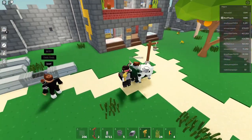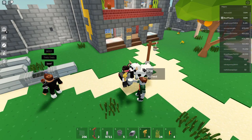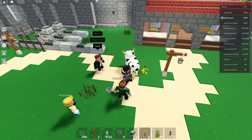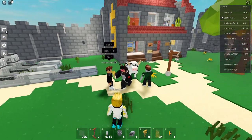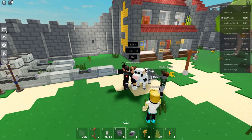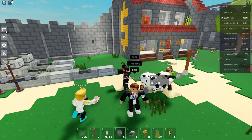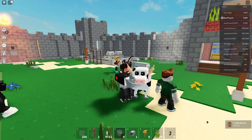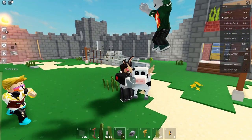To be able to get milk, you want to regularly feed your cows. When you regularly feed them, it speeds up the process of getting the milk. Then what you want to do is get your bucket, highlight over the cow, and press F — or whatever button it is on controller. It makes a sound and gives you a milk bucket.